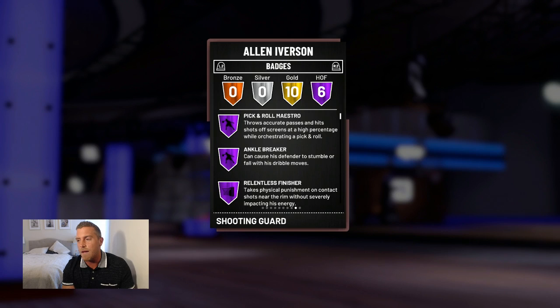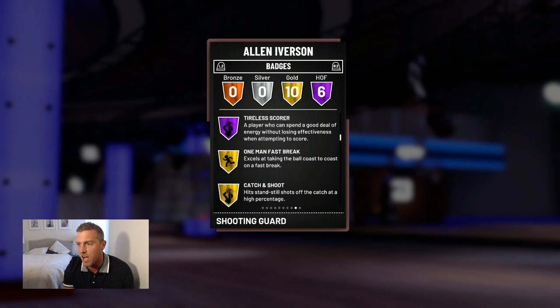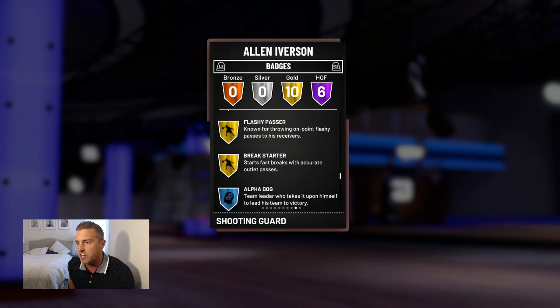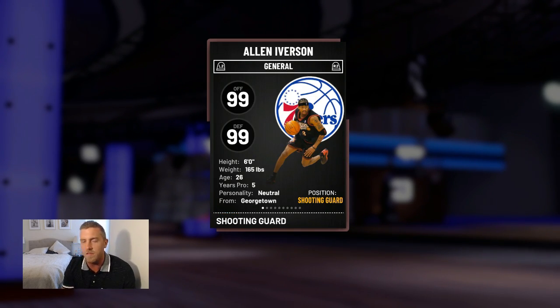He's got six Hall of Fame badges: Pick and Roll Maestro, Ankle Breaker, Relentless Finisher, Acrobat, Difficult Shots, and Tireless Scorer. Along with 10 other gold badges — One Man Fast Break, Catch and Shoot, Pick Pocket, Pick Dodger, Charge Card, Teardropper, Lob City Passer, Mid-Range Dead Eye, Flashy Passer, and Break Starter. He is only six foot — we'll talk about his size in a second.